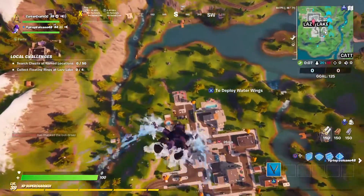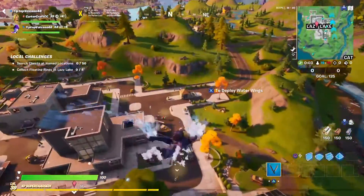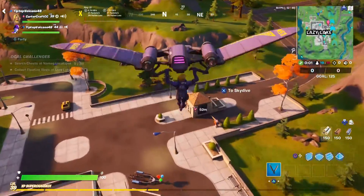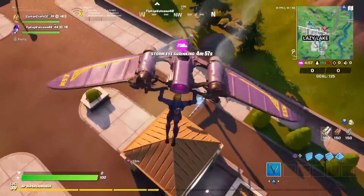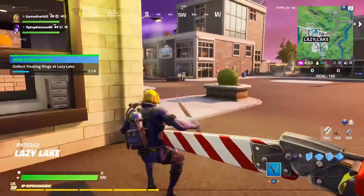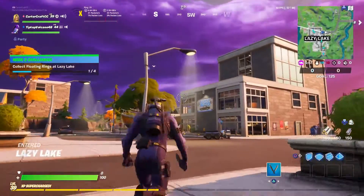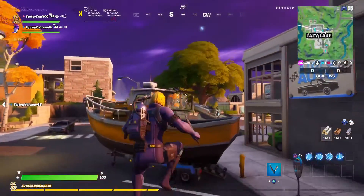So now you want to land right over here to get your first ring. Collect this right here. Jump down and you should be able to collect it. You could have collected that one up there in the air.